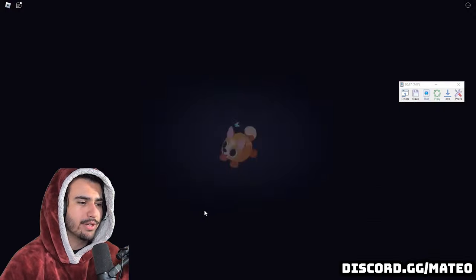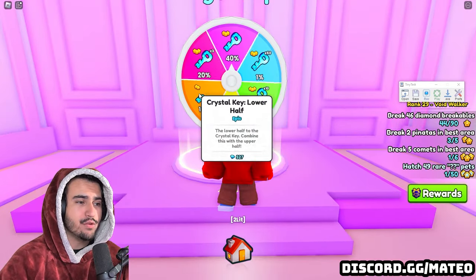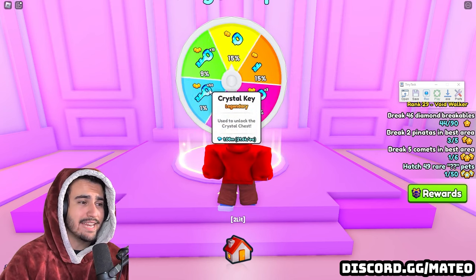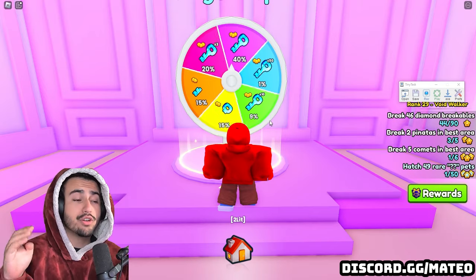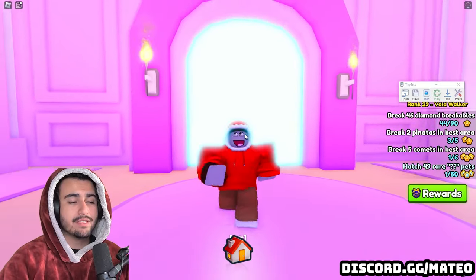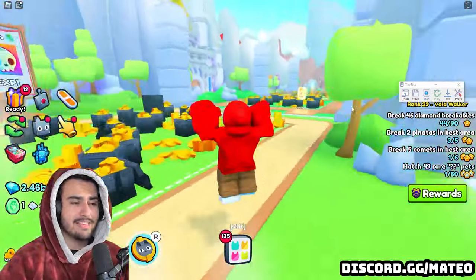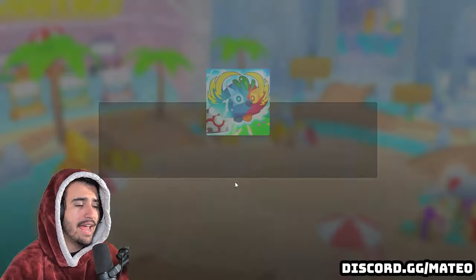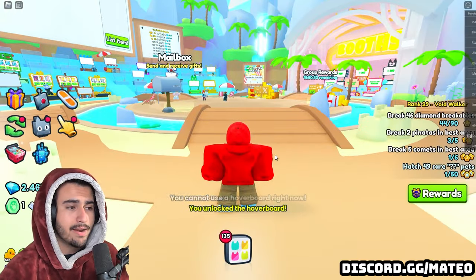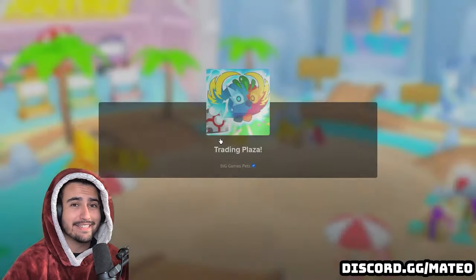The only time you actually lose diamonds is if you get the lower key half, but you'll make up that value when you hit the three keys, ten keys, or even the 50x crystal keys — you just have to trust the math. This method is going to continue working as long as both the values for the crystal and secret keys stay the same. Let's head into the Trading Plaza to look for some secret keys to stock up on.